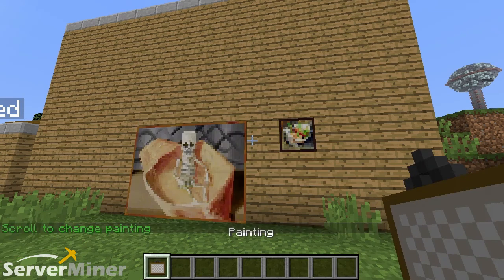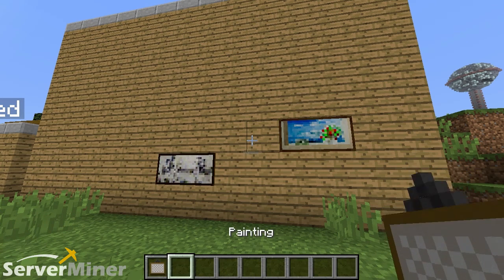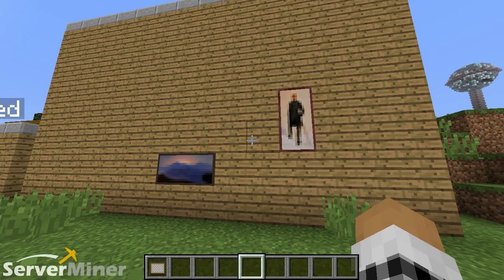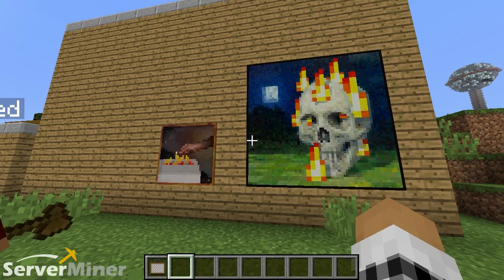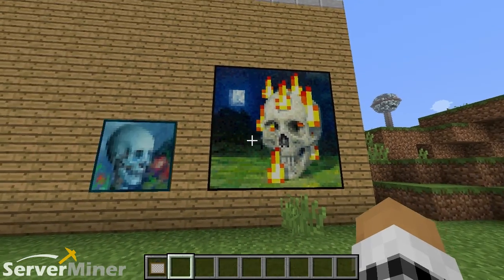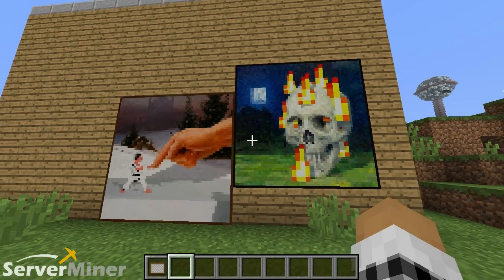And then you'll see all the different options. Now, it's important to note that you actually have to have enough blocks available on a solid surface on the same plane as that picture. It sounds confusing, but it allows you to choose whichever painting you want as long as it's available and you have enough blocks.